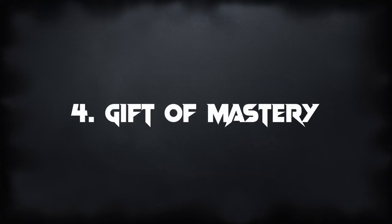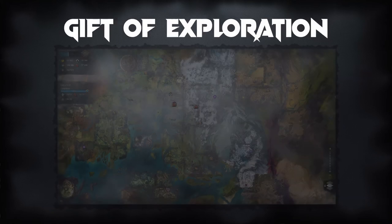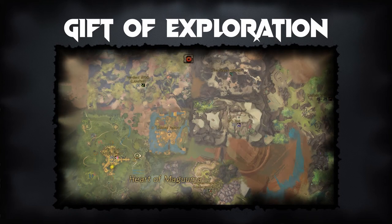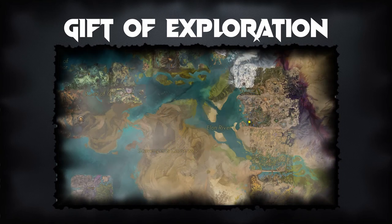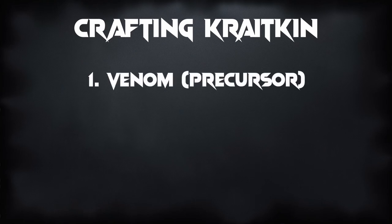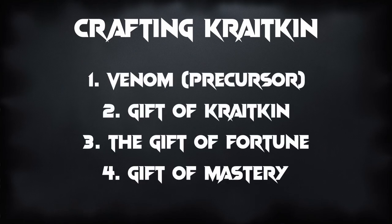The Gift of Mastery also goes into all first generation legendary weapons in Guild Wars 2. It's a rather cheap part but can be extremely time consuming, as you will have to complete world exploration to get the Gift of Exploration. This does not include maps from the Heart of Thorns or Path of Fire expansions. Once you've obtained the Venom, the Gift of Kraytkin, the Gift of Fortune, and the Gift of Mastery, combine them in the Mystic Forge to create the Kraytkin.